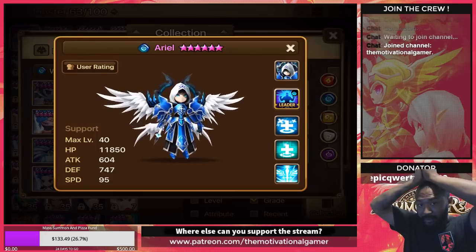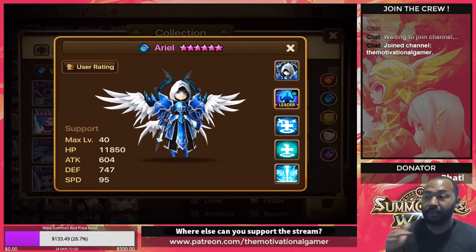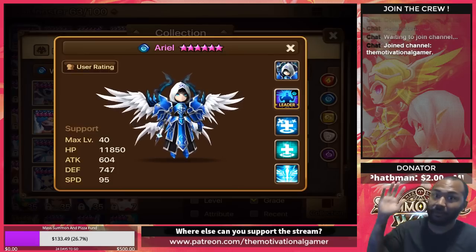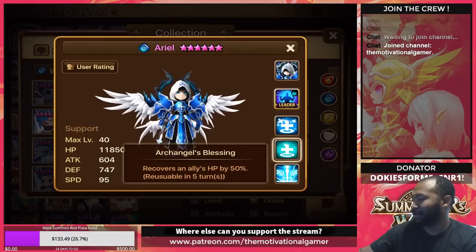Additionally, Ariel recovers 15% HP every turn for the next three turns. Think of it like a little cross over your head — you recover 15% of your HP every single turn, every time you go. If you've got a violent proc, that's 15%, 15% — boom, jump shot. That's what makes Ariel so good.